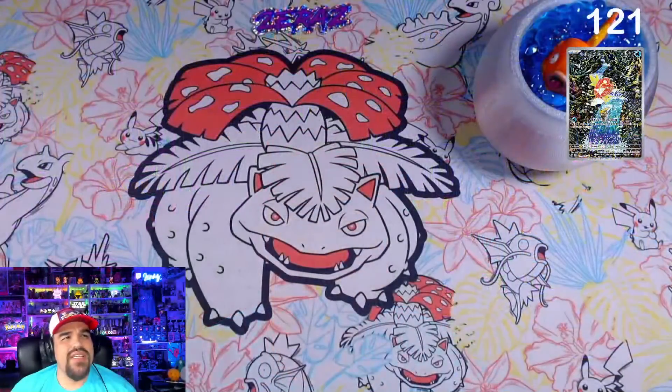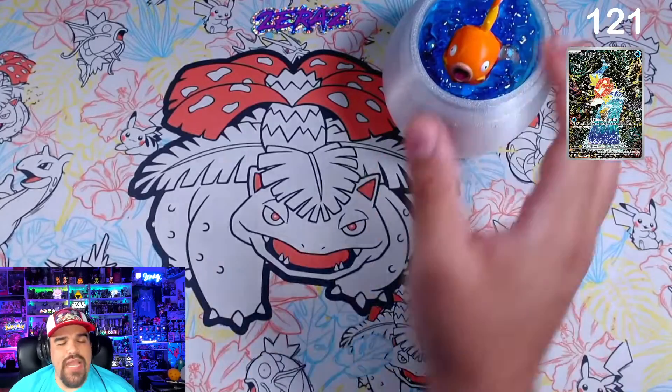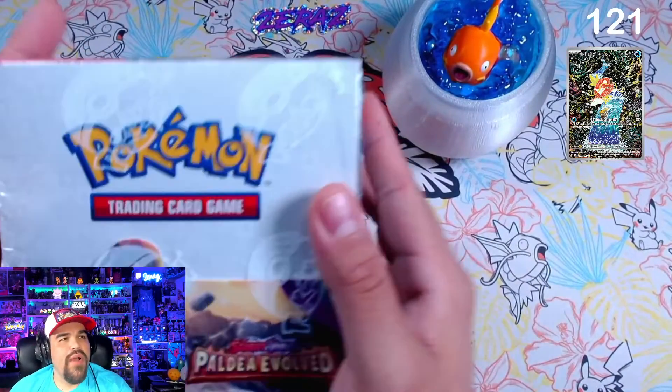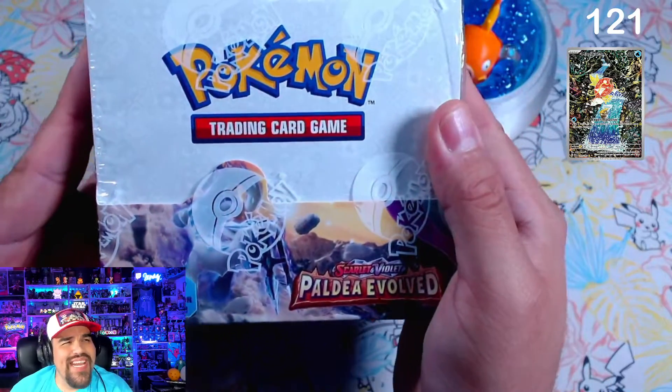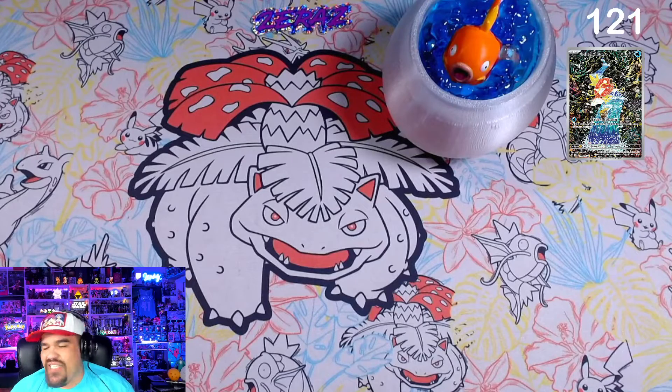We're going to go ahead and open this booster box. We have Magikarp joining us, we have our Magikarp counter, and we have our booster box of Paldea Evolved. This is number three that we're about to open up. We've already opened up 121 packs, so we've opened more than just a booster box, and I think we're like 62% through collecting the entire set.